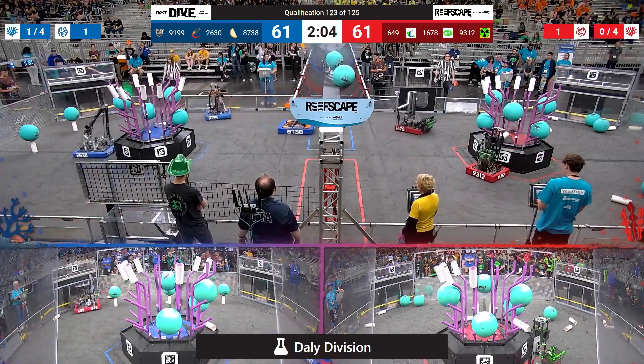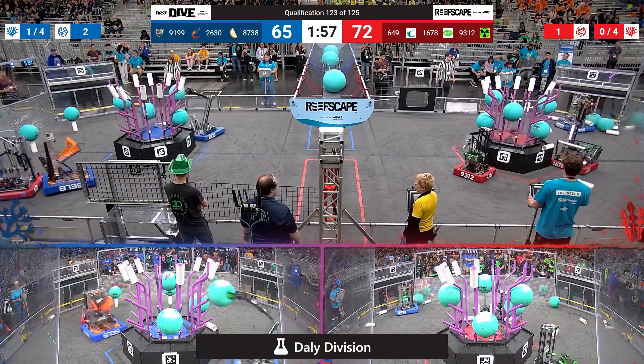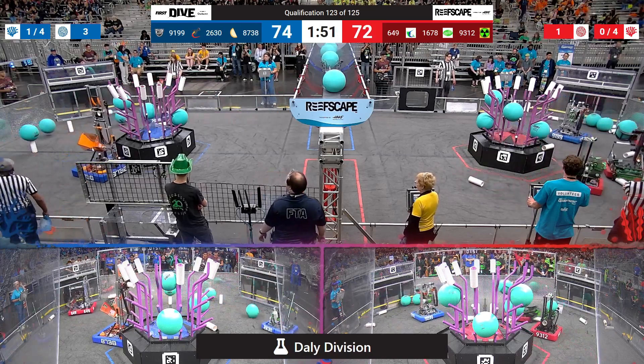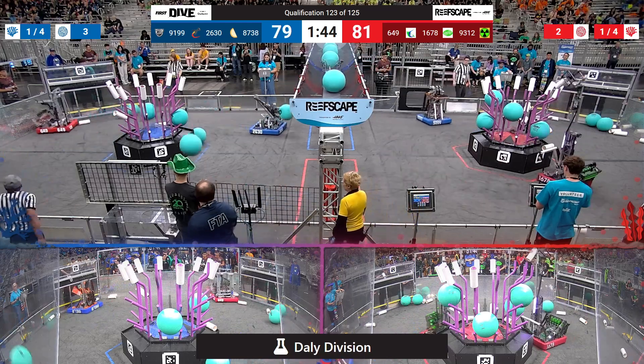A flick of the wrist and it's in! Citrus gonna match that, 91-99. The Sharks coming to shark it up over on the red side of the field, playing some defense. Citrus is gonna grab a piece of coral, snipe it off the floor, spin around with a piece of algae, and toss it gently into the barge — it's gonna bounce out though.